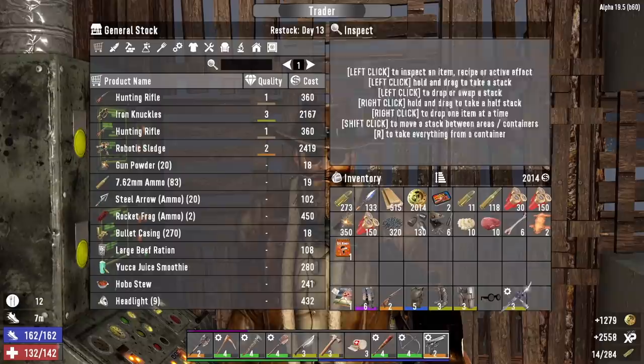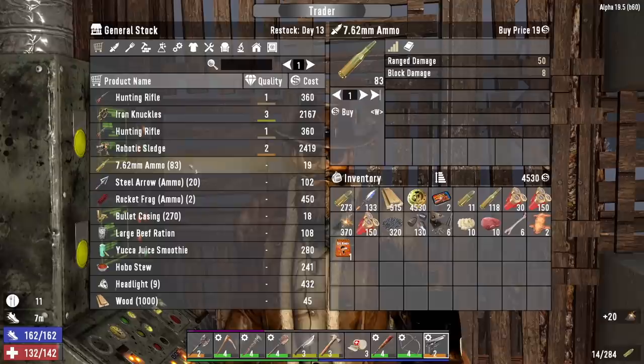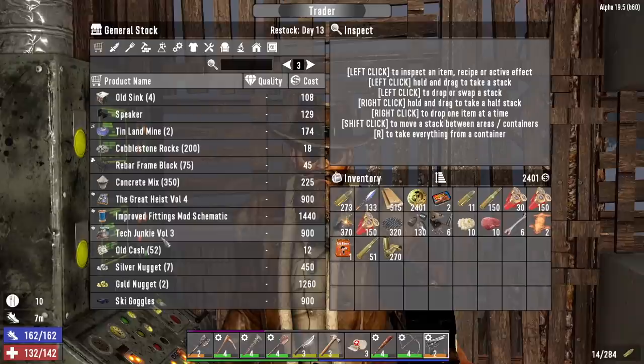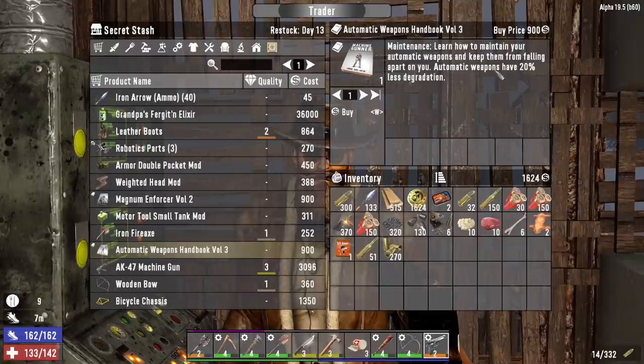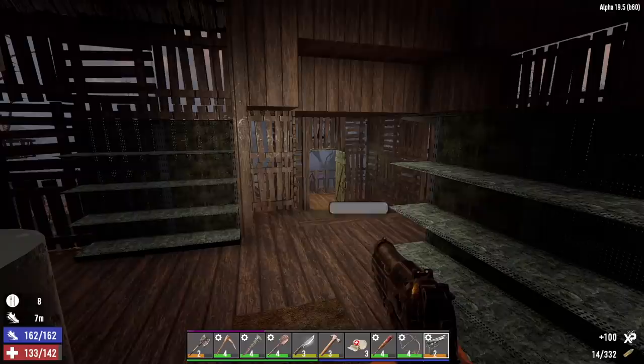If he's got a good amount of stuff I don't think we'll be making it out to Trader Jen's. We only have about 4500 coin. Got some gunpowder, 7.62 — he's got a robotic sledge but I'm good on that. Let's check his stash. Nine millimeter, magnum enforcer. Automatic Weapons Handbook — yeah, I'll take that, less degradation for automatic weapons. Can't afford the contact grenade schematic. Let's read this book and get out of here — Trader Jen's will have to wait until tomorrow.